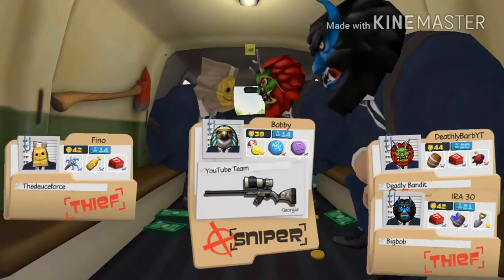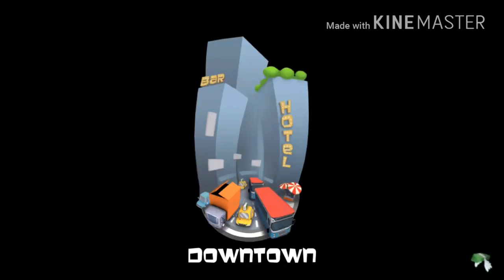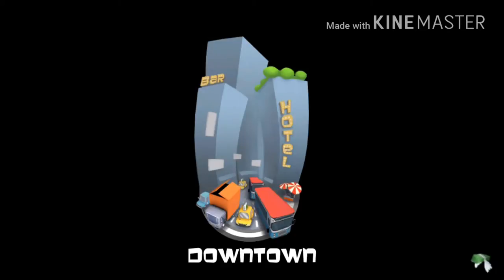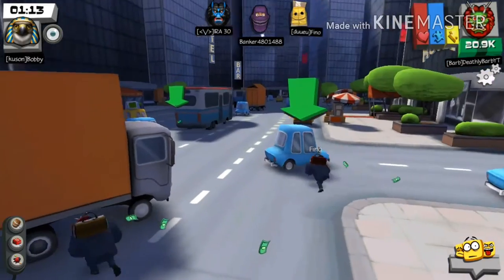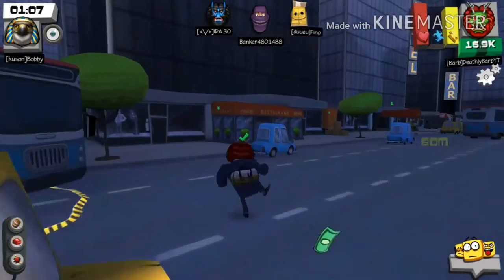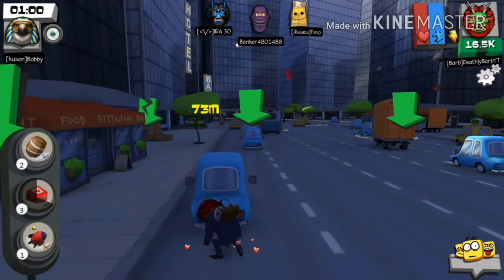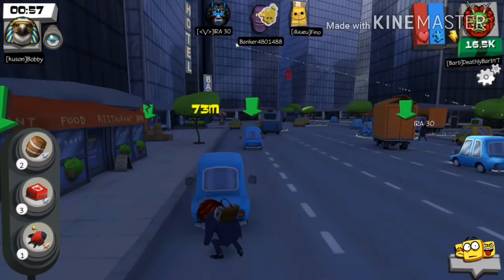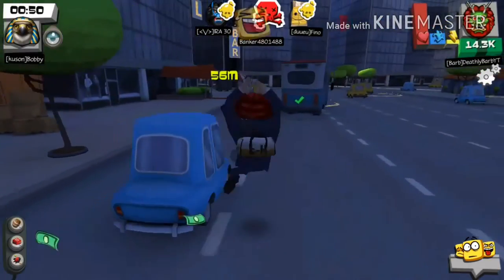Now I'm going to show you another map — downtown. This one doesn't really have a secret spot, but I want to address something I see a lot of people doing wrong. People always go to the right and then come back to the van, which is actually bad because you're going away from the van and then having to come all the way back. I recommend just going straight on the left side to stay closer to the van.